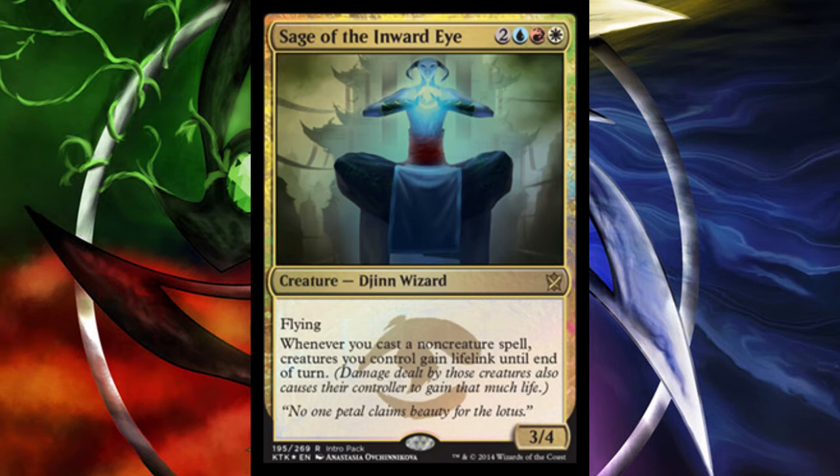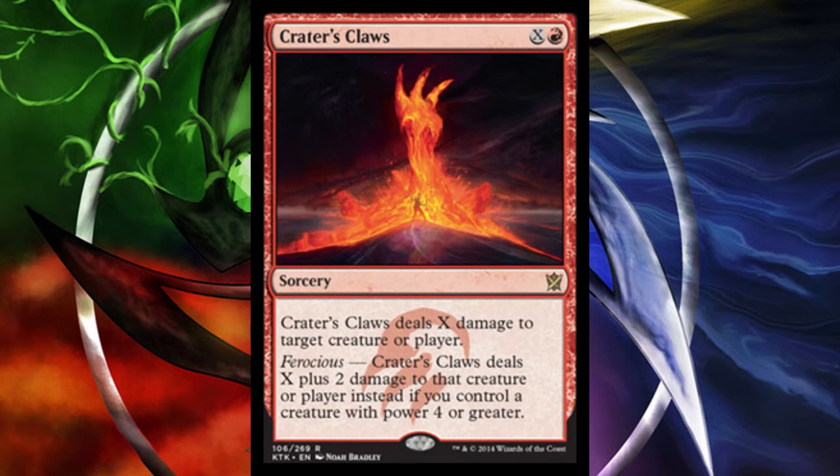For Khans of Tarkir, it's a wedge set, and this card is blue-red-white — I think it might be the Jeskai clan. Sage of the Inward Eye's ability — whenever you cast a non-creature spell, creatures you control gain lifelink until end of turn — is quite interesting. It's definitely a limited bomb, but whether it sees play in standard constructed remains to be seen.